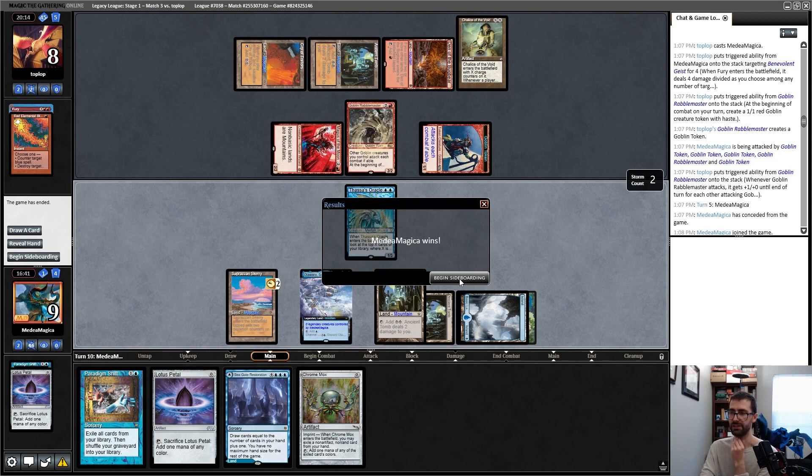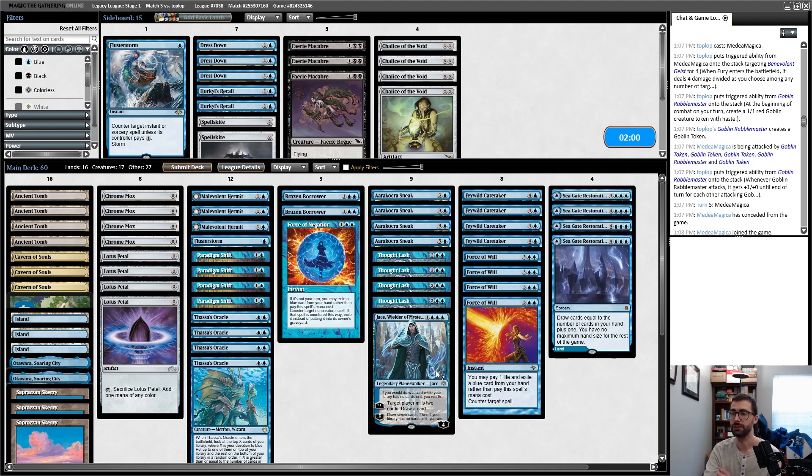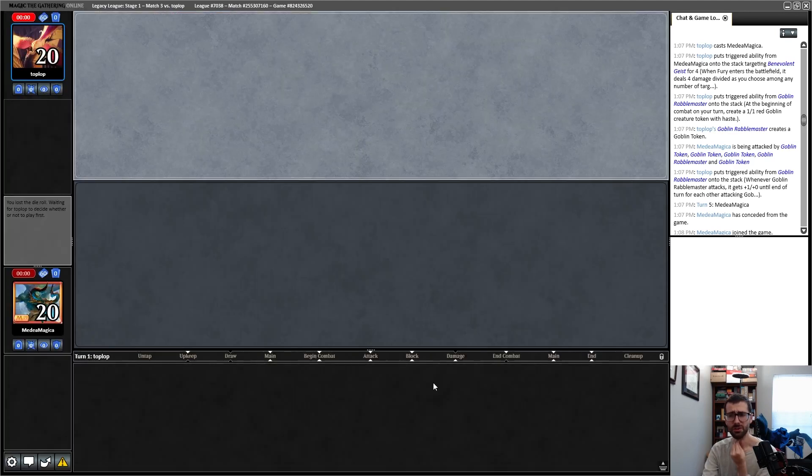I maybe played that game too patiently — I could've jammed earlier, but it felt like what I was doing was very safe. Now knowing my opponent is playing Pyroblasts, I could play Flusterstorm or Chalice of the Void to help with that. On the draw, my initiative creatures are going to be considerably worse against opposing creature starts, but initiative creatures are some of my easiest ways to win if I get Blood Mooned on the draw. I think I'm much less interested in Dress Down on the draw.